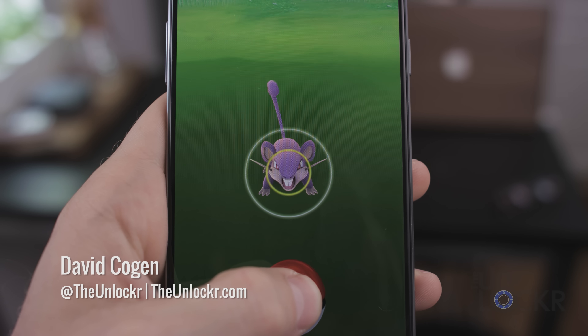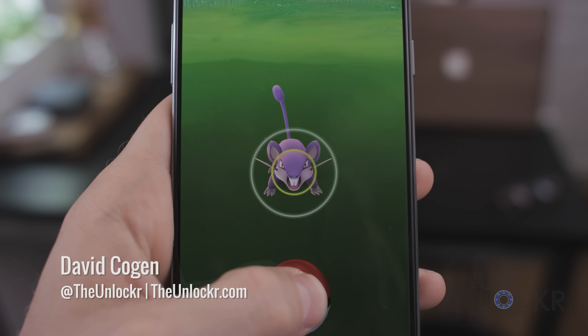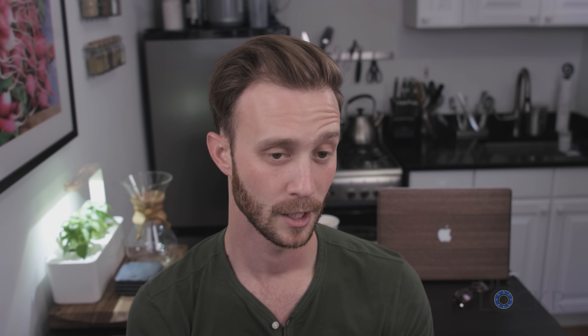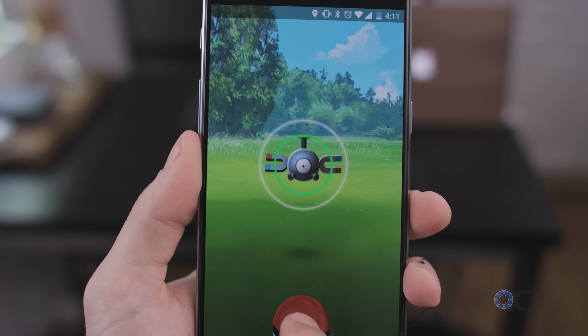Have you ever noticed that there is a colored ring inside the little white ring whenever you're trying to catch a Pokemon? I read a lot of articles and they were all very conflicting — some saying that when the ring is larger you have a better chance of catching, others saying when it's smaller you do. So I figured I would do some experimenting. There are four different colors of that colored ring: green, yellow, orange, and red.